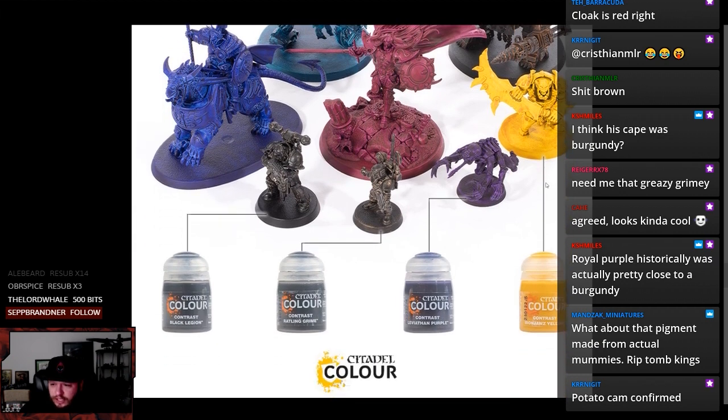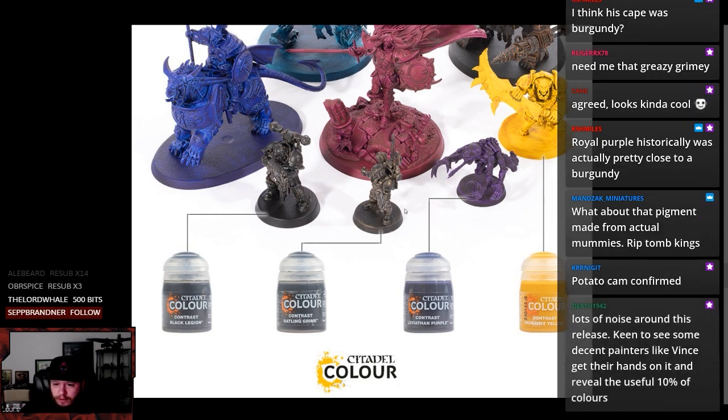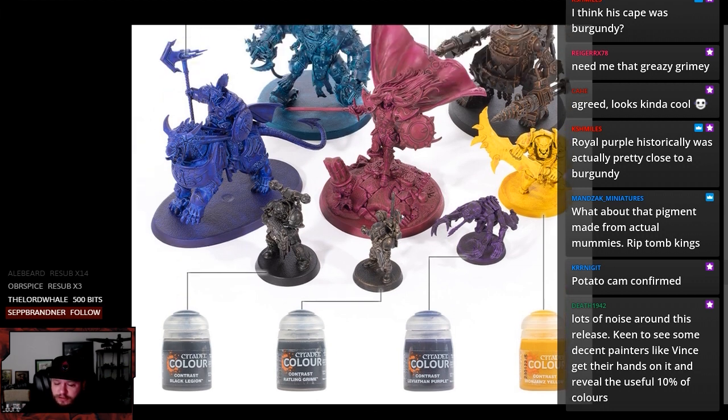And then Obnoxious Yellow, Deep Purple — and not the band, I guess. Rattling Grime looks pretty good — similar to this I suppose, except with more of a bronze instead of a brass. And then Black Legion — you probably have to see it in real life. I'm sure it looks better.